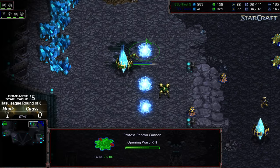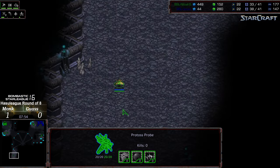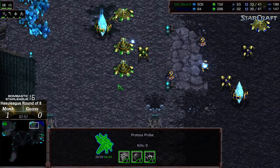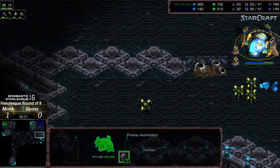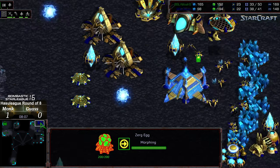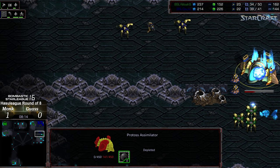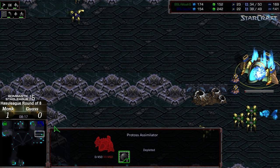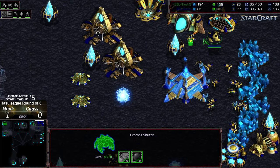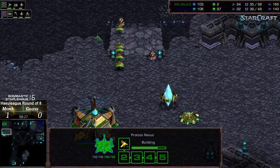Three cannons at the natural. The dragoons take out the assimilator — I don't know if this is a mistake or if it's intended to make sure troops can't make their way out from this location. The actual expansion comes online. A probe makes its way out to maybe drop a third nexus at a different angle but the nexus is canceled at three o'clock. Just dropping the assimilators to make sure nothing can get through — pinning Gauss to one base. He's gonna have to rely on the robotic facility and some miracle reaver micro.